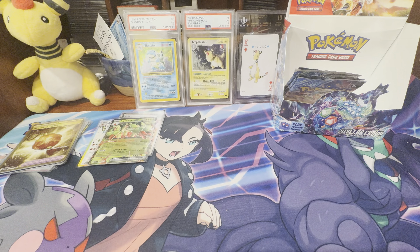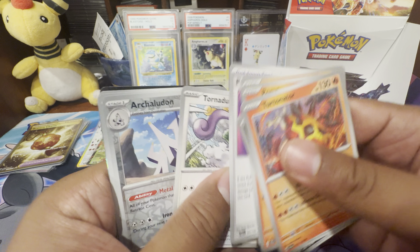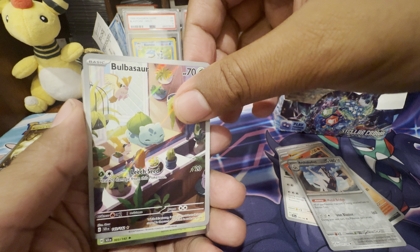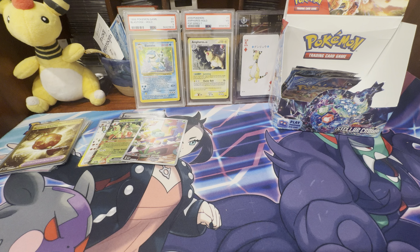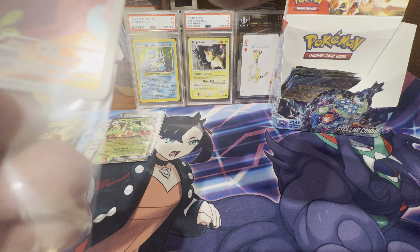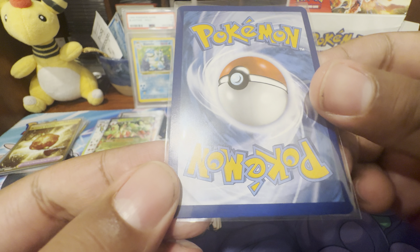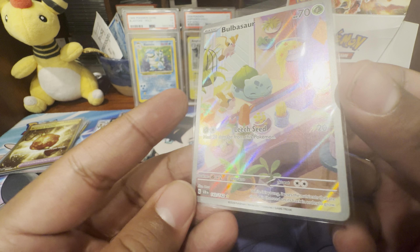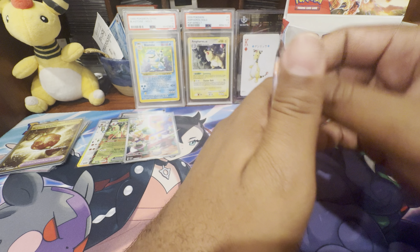Honestly I was very, very surprised. I don't really submit cards to be sure that I'm going to get a 10. We doubled up on the Cinderace — we pulled it in the last video and we have it again. So that is definitely going to go into our trade pile. We're going to see what that looks like on the back because it could be cool to have this one submitted for grading. It's actually looking pretty good. Sometimes with these illustration rares, the print lines in the Scarlet and Violet era are not great, but it looks pretty good.